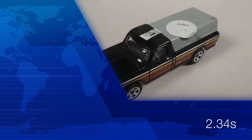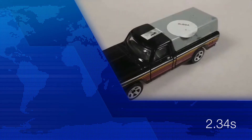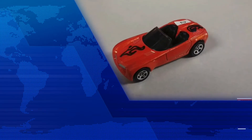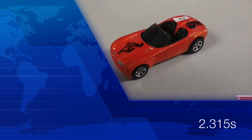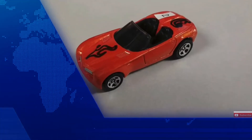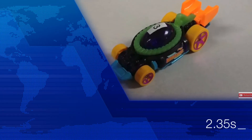Car number one, the Ford F-150, getting a time of 2.34 seconds. The second car qualified for the mini-tournament is the Dodge Compster, card number one, coming in at 2.315 seconds. Next up is the Bubba Manic with a time of 2.35 seconds, the slowest out of the six cars today.